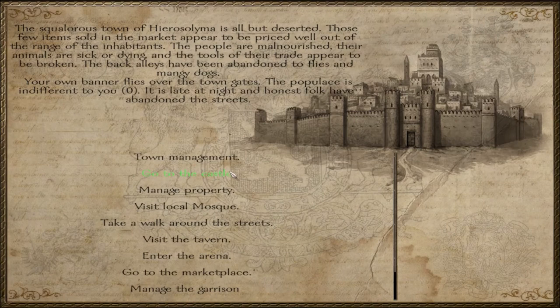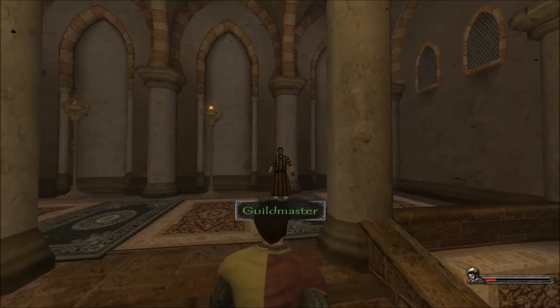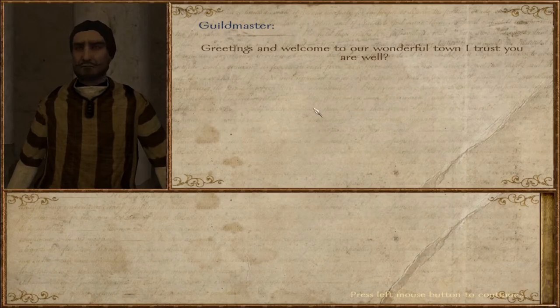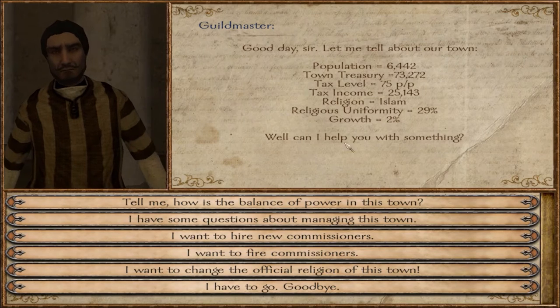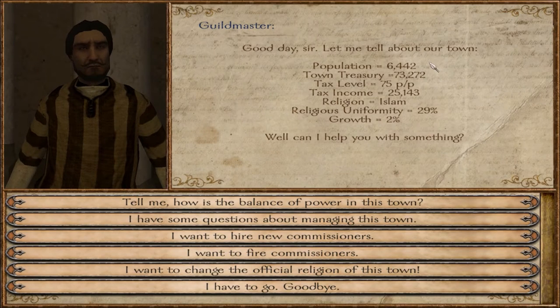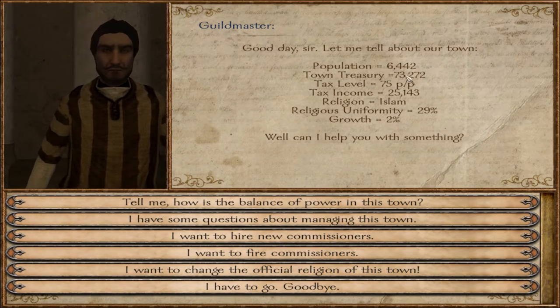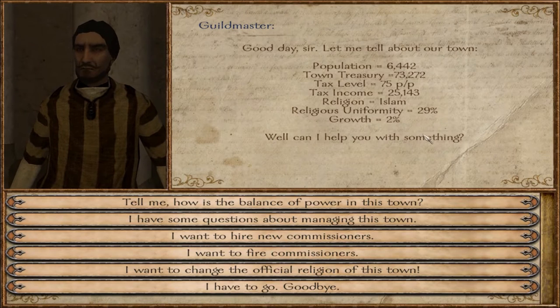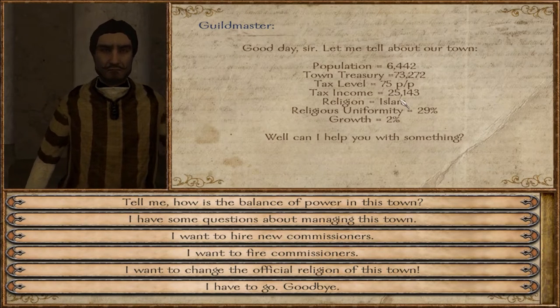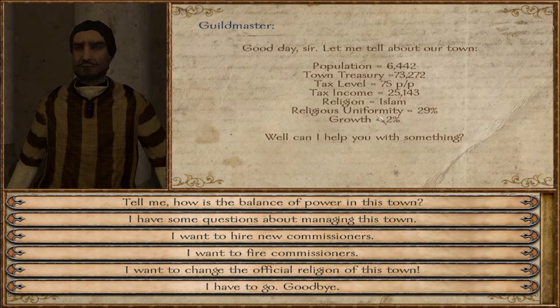We're going to head into the castle and talk to a guild master — but this is a different guild master than the one in our guild halls. This one is right here in the castle and he's going to tell us all about our town. He greets us and tells us we have a population of 6,442 people and a treasury of 73,000, so we can definitely work with that. We also have a tax level and tax income. The religion here is Islam, which makes sense because this has been in the hands of the Surnite Sultanate for quite some time.